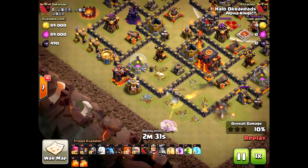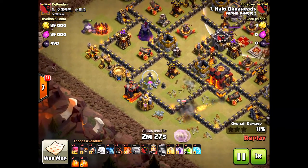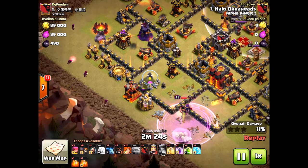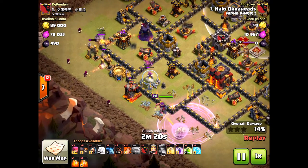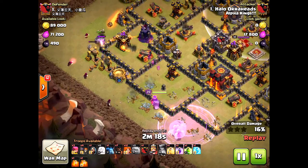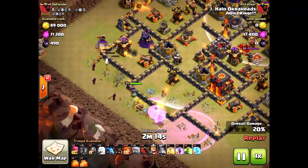Here comes the golem — but look, I forgot to bring in the wall breakers. That was the first fail. The golem got stuck just a little bit, and the healers are being hit as we speak.